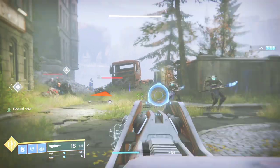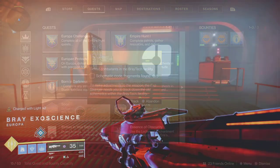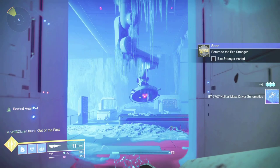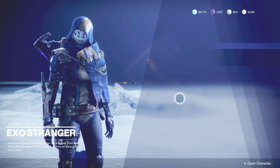Now that you know how amazing this gun is, how do you get the catalyst? When you receive the gun from the Exo Stranger, she also gives you a quest called Soon. That quest has four steps. Step one asks you to find five schematic code fragments in the Braytech facility on Europa — I have a video on how to find the Braytech facility, link in the description. Step two, you just need to visit the Exo Stranger.